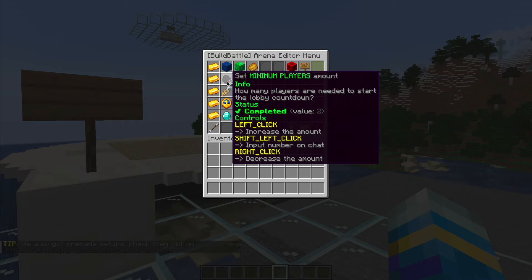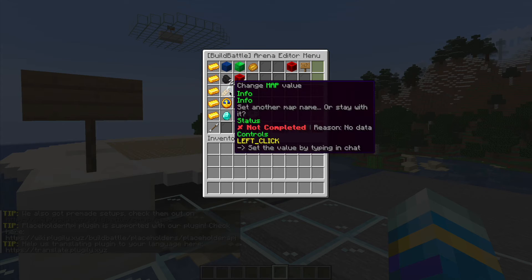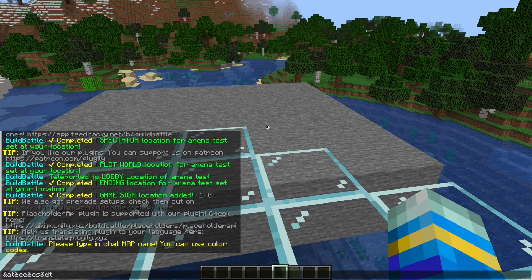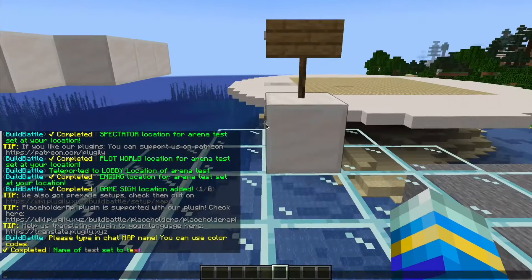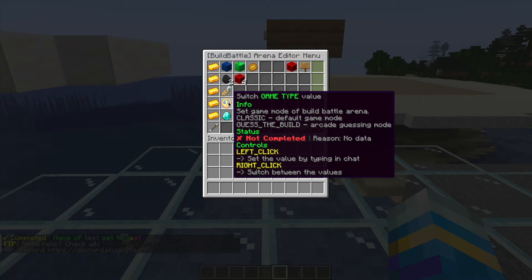You can right click to remove a sign and shift right click to remove all of them. For minimum players, you left click to increase and right click to decrease — so I'm going to set it to 2 and then max to maybe 4. Then we can set the map name. I've set it to some nice colors and we can go back into the GUI to set the game type.